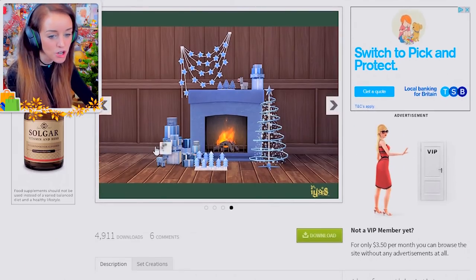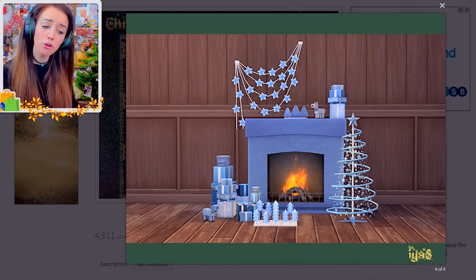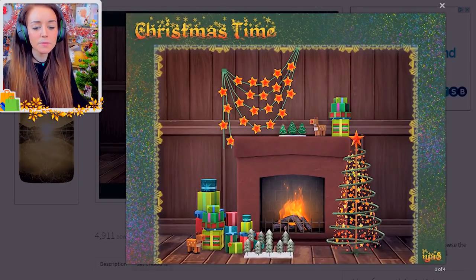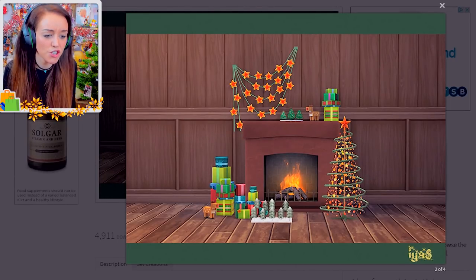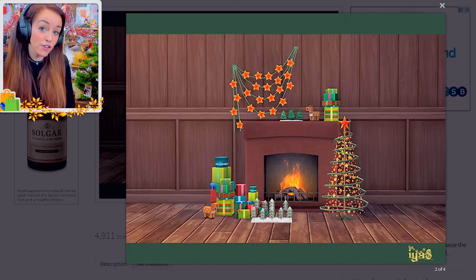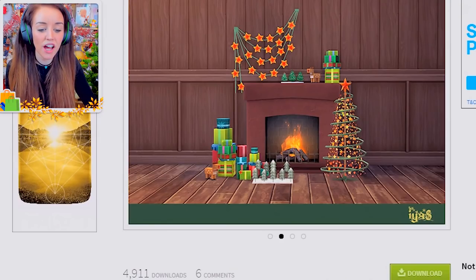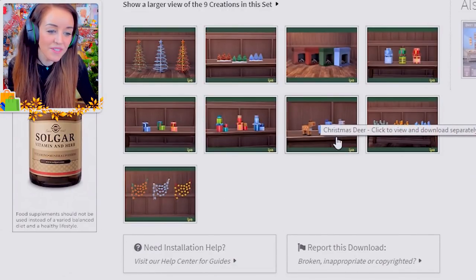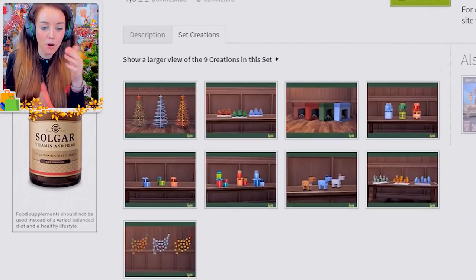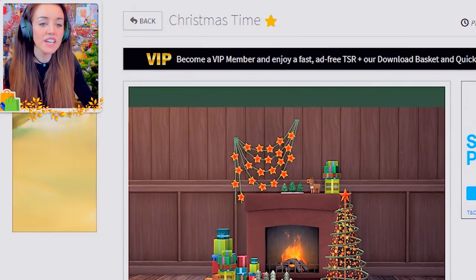This next one is a much simpler set, but sometimes a little house means a little Christmas set. It's the Christmas Time set — it has a very small tree with nine creations. Not everyone has time to decorate a big tree, or you could have a big tree in the living room and this as a little hallway decoration. It comes in a few different colors and even has a little Christmas deer — almost Minecraft-y looking — which I really like. That's by SoloRia.